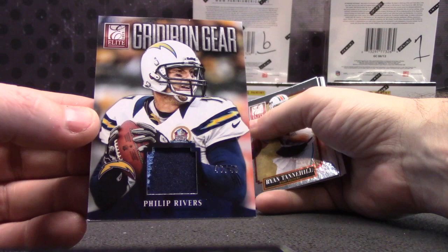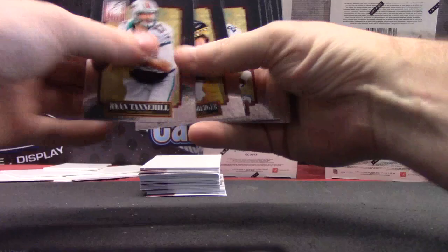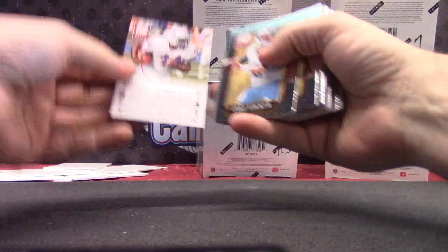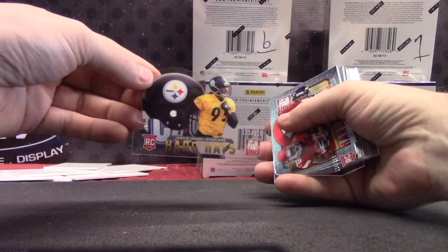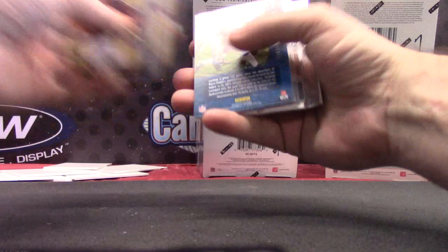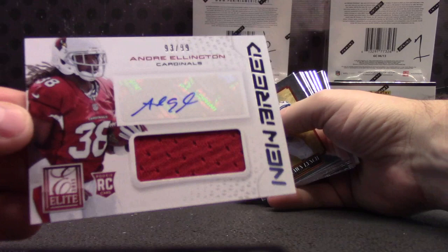$46 to $49 Gridiron Gear. Desmond Trufant $9.99. Adrian Peterson passing Earl Campbell. Hard Hat — that one is Jarvis Jones, $2.99. Back-to-back Hard Hats — Niall Davis, that one's numbered at $2.99. Michael LaSure. Jersey Autograph, $93 of $99.99, Andre Ellington.